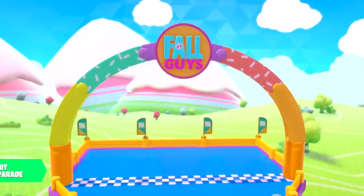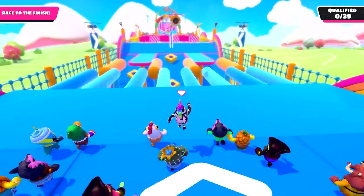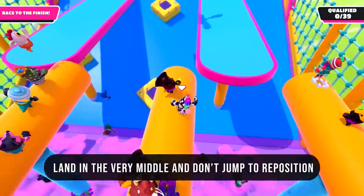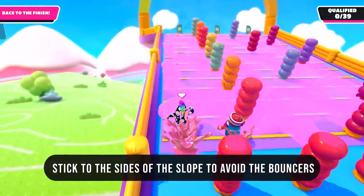Next up, let's talk Hit Parade. The first part with the beams does take some practice, but the trick is landing directly in the middle of those orange beams and then not jumping. At the end of the level, the easiest way to get up the slope is to just stick to the side.